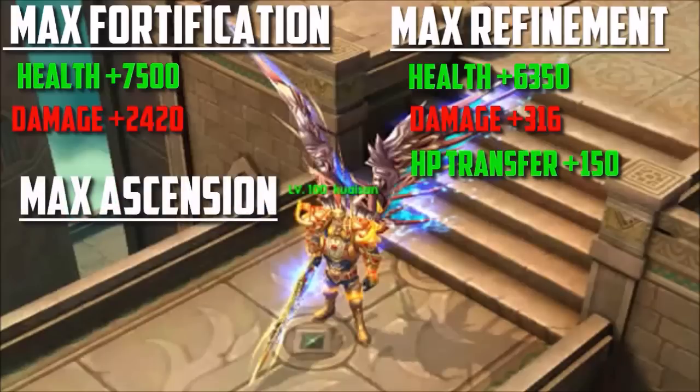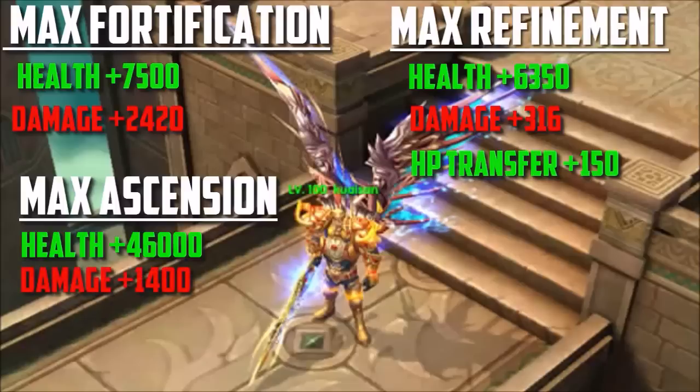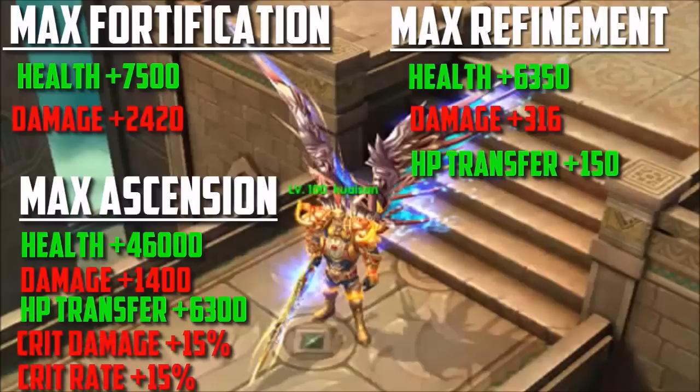At max ascension for the Radiant Wings, the maximum stats you get are plus 46,000 health — 46,000, that's crazy — an extra 1,400 damage, and the max HP transfer goes up to plus 6,300, meaning every time you attack somebody you get healed for at least 6,300. On top of that, you get an additional 15% to your crit damage and crit rate.